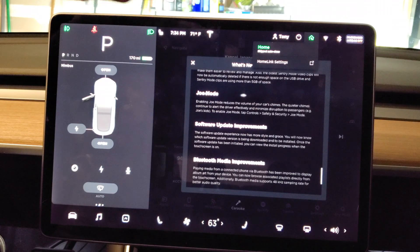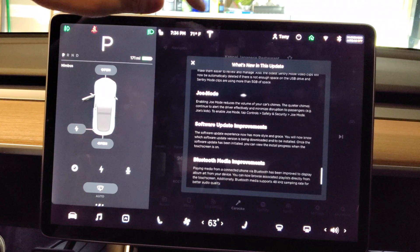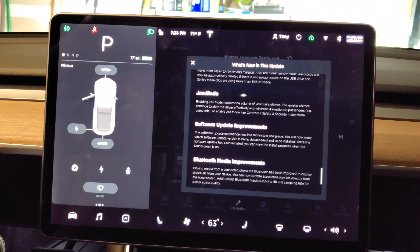Joe mode — enabling Joe mode reduces the volume of your car's chimes. The quieter chimes continue to alert the driver effectively while minimizing disruption to passengers. To enable it, tap Controls, Safety and Security, and Joe mode. This feature is named Joe mode in reference to Joe Rogan.